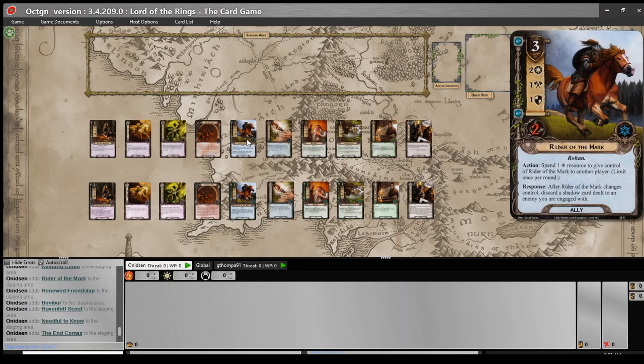It's a tricky card with an effect that can absolutely be clutch in certain situations, especially when paired with shadow card scrying like Dark Knowledge, our new version of Dawn Take You All, or Silver Lamp. The problem is it's three cost for two willpower and an ability that keeps draining your resources. Three cost for two willpower in spirit is already kind of a hard sell — there are so many two-cost two-willpower options that if you're going for efficiency you go with something else. So if you include Rider of the Mark, you're including it for its ability, but its ability is often tricky to actually get working.